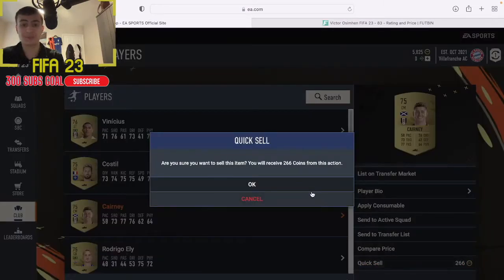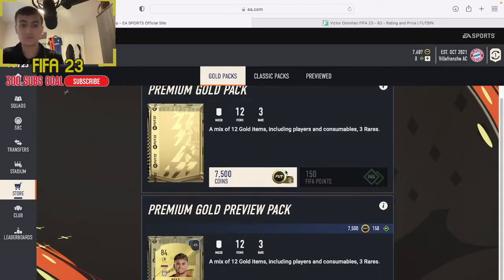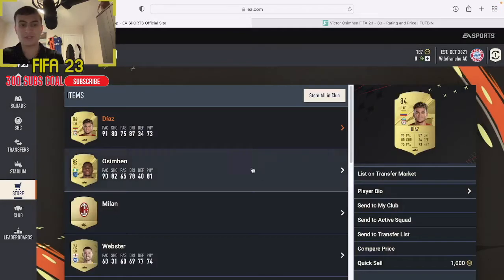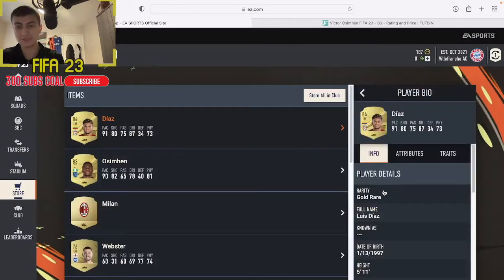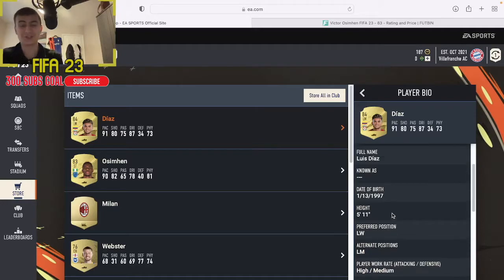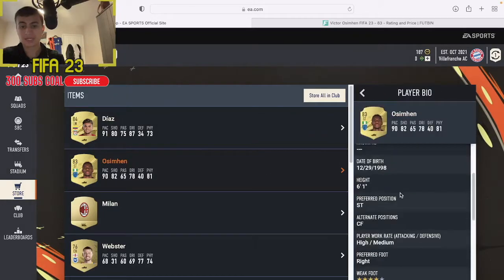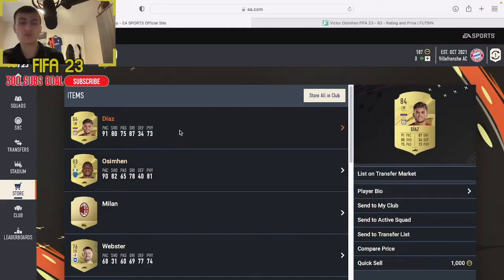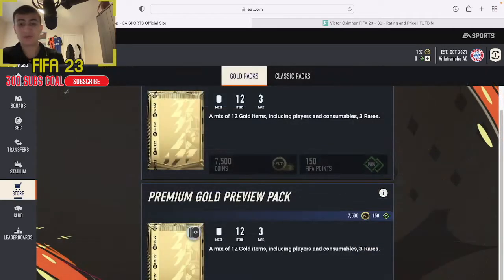We've quick sold enough to buy this pack. Let's see what these cards are actually all about - Luis Diaz. He's four star four star, he's actually looking like he's going to be a beast. Osimhen is also four star three star. Luis Diaz - as soon as I get the game on the 27th you're going to see a review of him because he's going to be a beast.